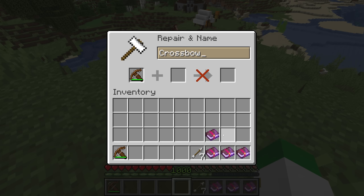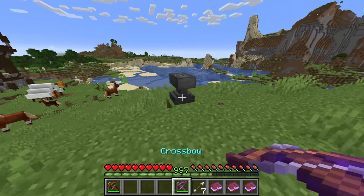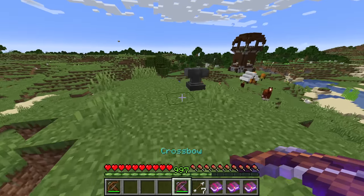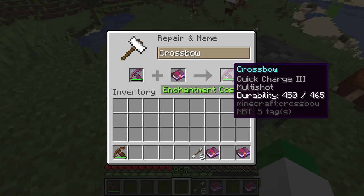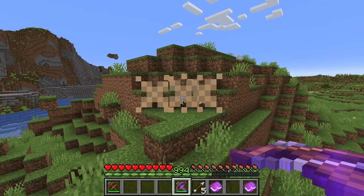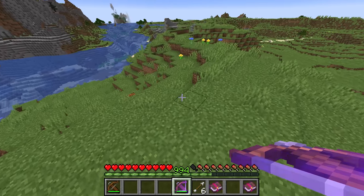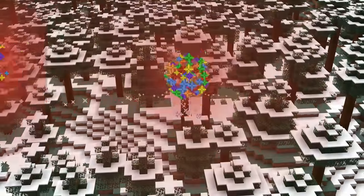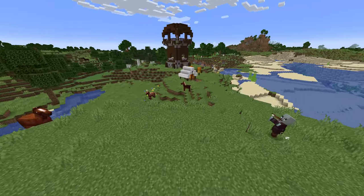The crossbow's enchantments start with Quick Charge, going up to Quick Charge 3, which significantly speeds up the loading time. Beyond that, there is the Multi-Shot enchantment, which is incredibly overpowered — with only one arrow, you can shoot three arrows out of the crossbow. You only pick one of them up; the other two act like Infinity arrows. This gives you a wide range to find your target and can even fire at multiple mobs at once, incredibly useful against large crowds.